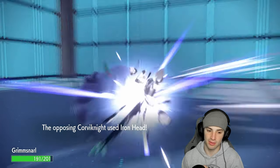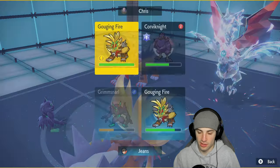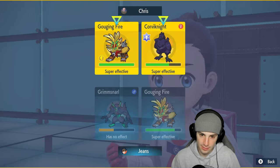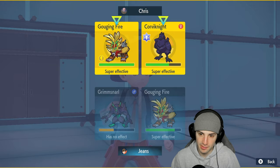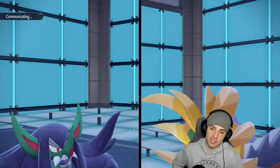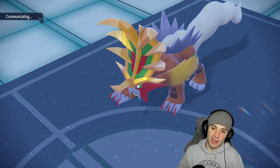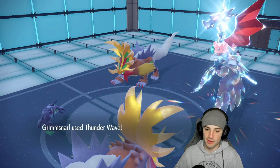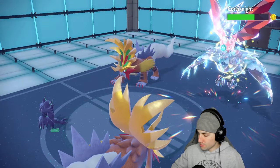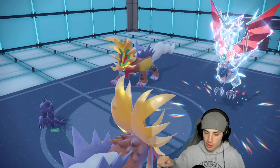Reflect saves us — thank you Reflect. Now putting paralysis on Corviknight. I could use Breaking Swipe just for damage output knowing Mirror Armor bounces it back, then swap out Gouging Fire. This match isn't looking great — Corviknight is just such a good Pokemon. I should have used Spirit Break for priority with Thunder Wave, but I like the first-turn priority with Thunder Wave.